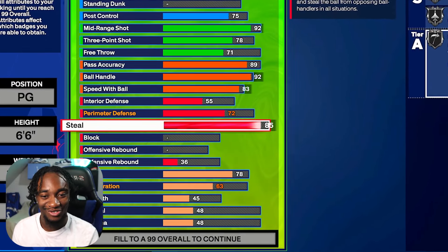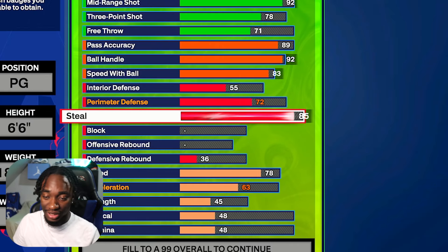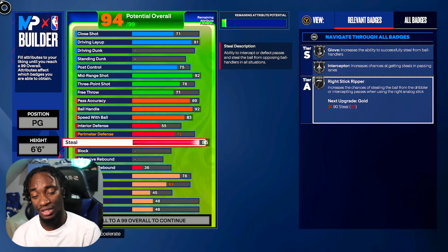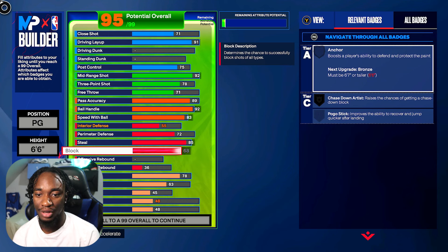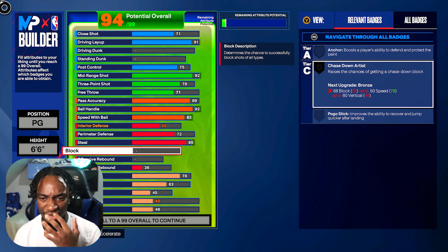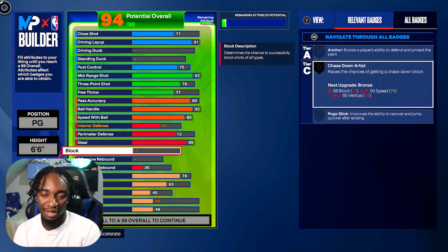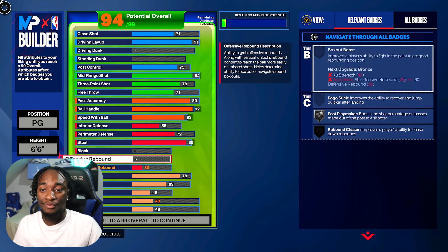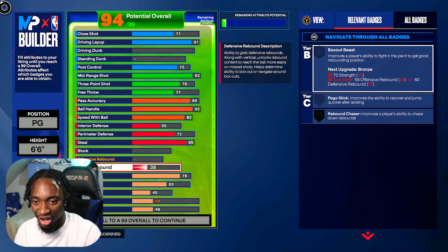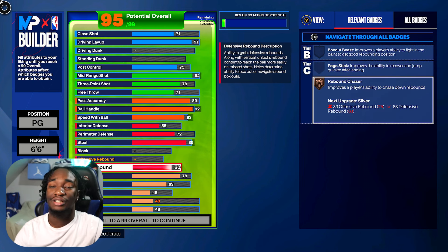For steal, we're upgrading to 85. That 72 perimeter and 85 steal combo is key — the 85 steal helps get Silver Glove, Interceptor, and Stick Ripper. If you guys try to get flashy, I'm ripping you. Our defense is valid. My block could have been higher — I actually could have gotten Chasedown Artist if I wanted — but I decided to leave vertical alone since I don't have a dunk and didn't want to spend too many points there.